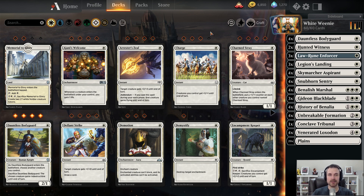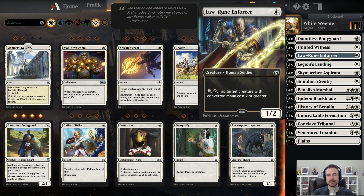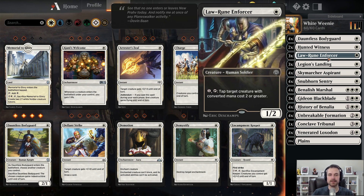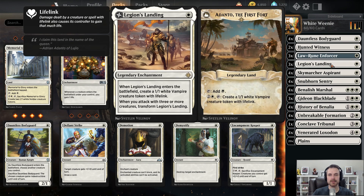So this is my most recent White Weenie list. It's got some additions from War of the Spark, so if you've watched some of my other videos that were pre-War of the Spark, a lot of this is going to look very familiar. But we're still running a lot of 1-drops. I've added Law Rune Enforcer. This is very good both offensively and defensively. Using this to tap down potential blockers is actually very relevant, and using it to slow down bigger threats in mid-range matchups like against Gruul has also been very good for me.